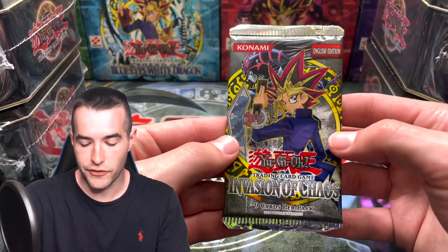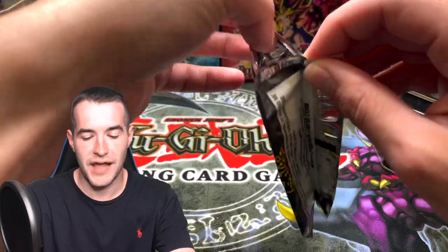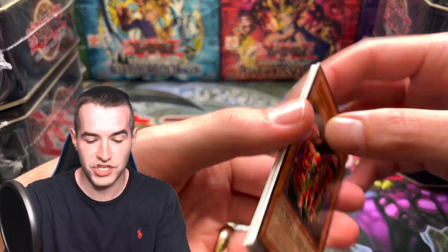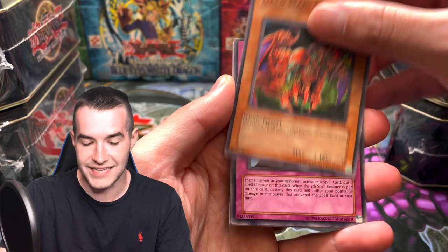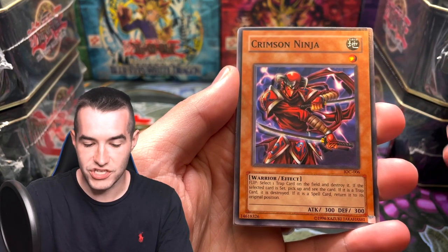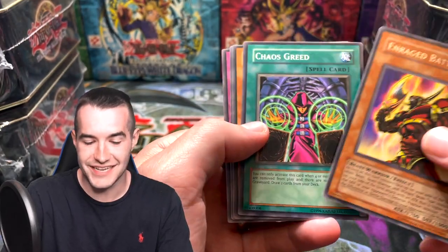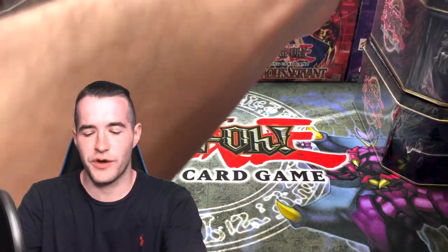And the final pack of the first tin — we have Invasion of Chaos. Can we pull the Black Luster Soldier Envoy of the Beginning? It has never been pulled on the channel. We have the Grand Maju Garzett, Tower of Babel, Fiend Comedian, some Ninja, and Enraged Battle Ox — Stealth Bird, the Creator, and Energy Drain. So the first tin was not great for us. Let's go into the second one.